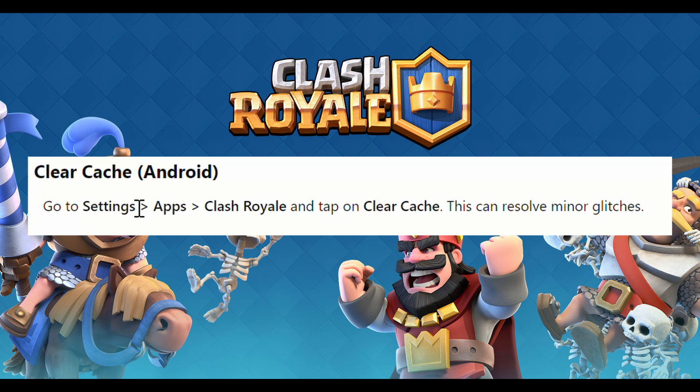Next is the clear cache. Go to the settings, then navigate to the app storage and tap to clear the game cache. This can resolve major issues.